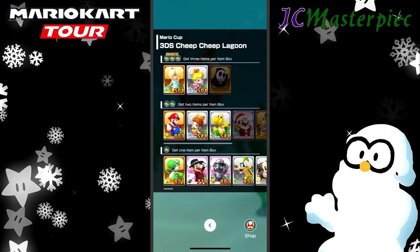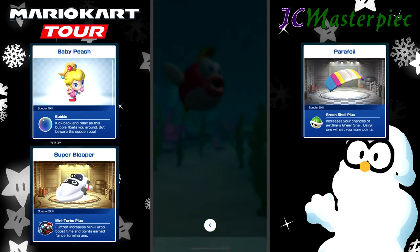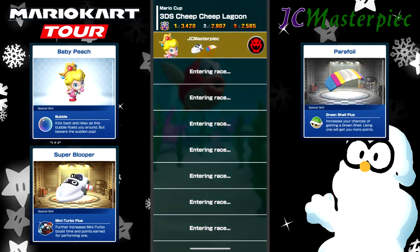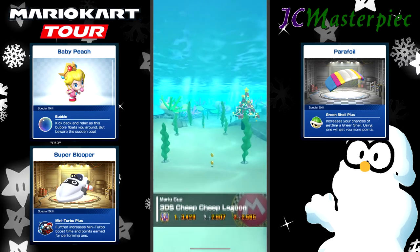So, onto the next race. For this one we'll take Baby Peach, the Super Blooper and Parafoil — 3DS Cheep Cheep Lagoon.